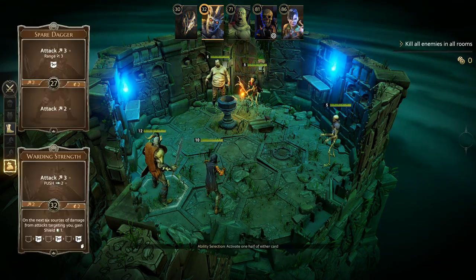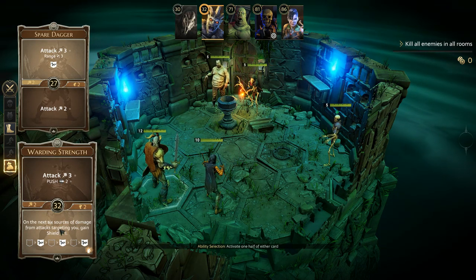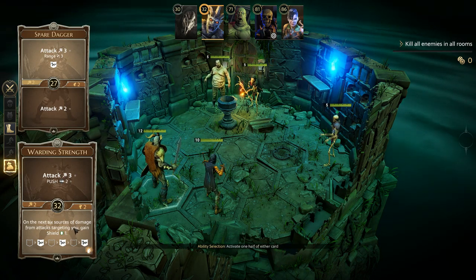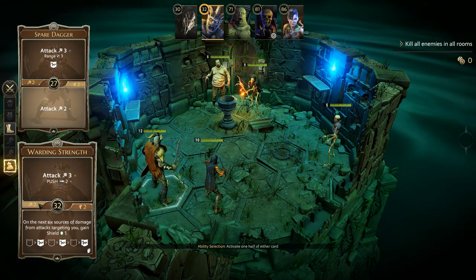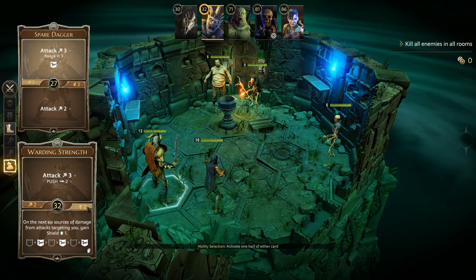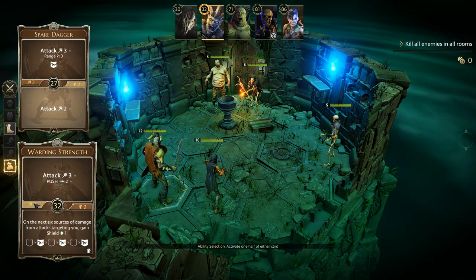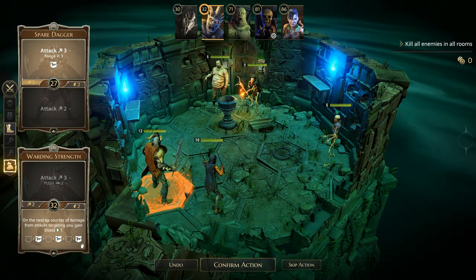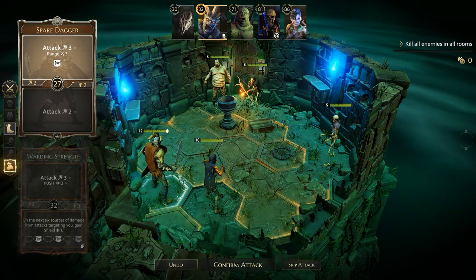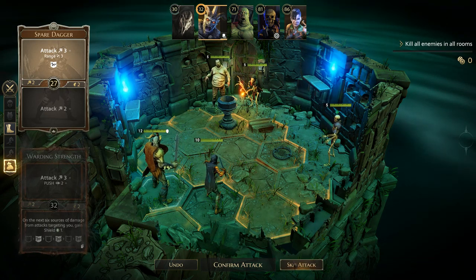We're going to shield ourselves first. Looking at the board, we can't target anyone, so it doesn't really matter whether I select the actual ability or the alternate — we're just going to skip. The zombie didn't move at all. Now the Brute is going to use a buff, which puts your cards aside — so you actually have one less card for the entire game and then after that it's totally burned. It's a good idea, but at the same time it might not be. Now we're going to use Throwing Knives.